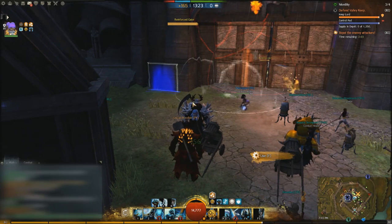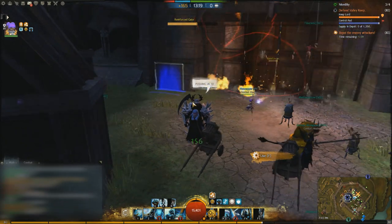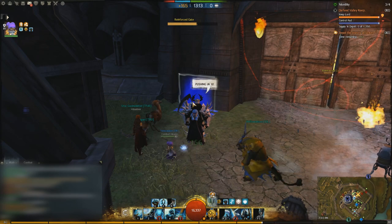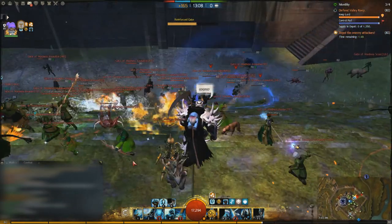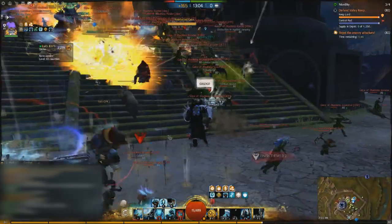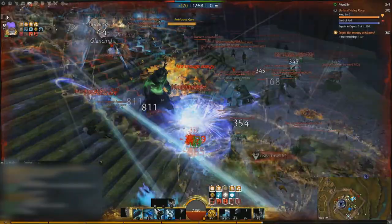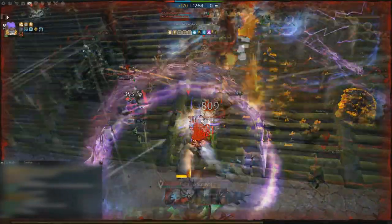One common usage of arrow carts both pre- and post-patch is setting up your arrow carts behind your own gate and using their AoE to safely destroy enemy rams and golems they may be using against you in defense. There's really nothing the enemy can do about these arrow carts in this sort of placement, and it effectively destroys any rams and golems they may be using. In this situation, it only took us two arrow carts to destroy their rams, and this was before the great increase in damage that arrow carts got with the patch.